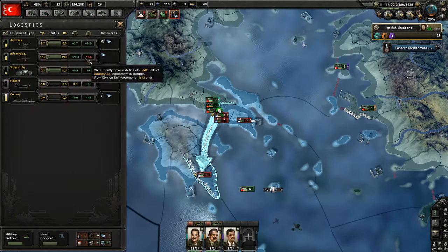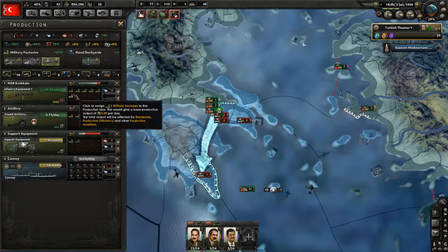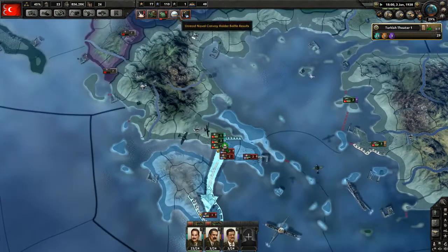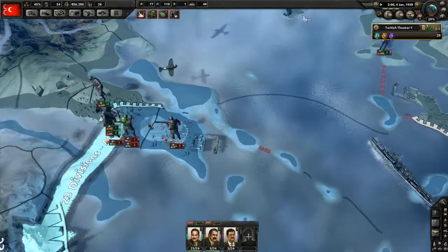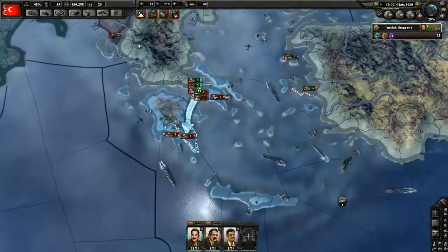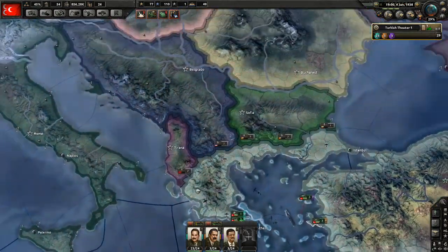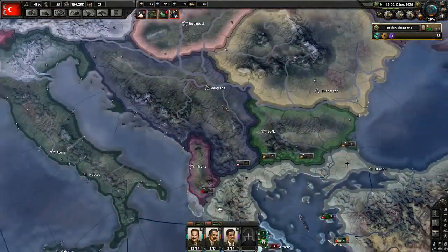How is our equipment? We need more infantry equipment. Destroy another convoy — hopefully we'll end this war soon. World tension is 29%. I think it will be difficult for us to justify against any other country, but we can try.